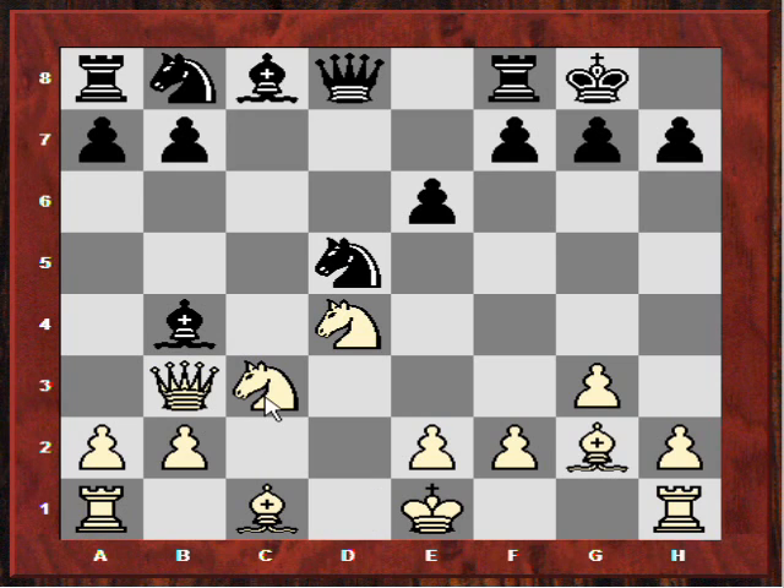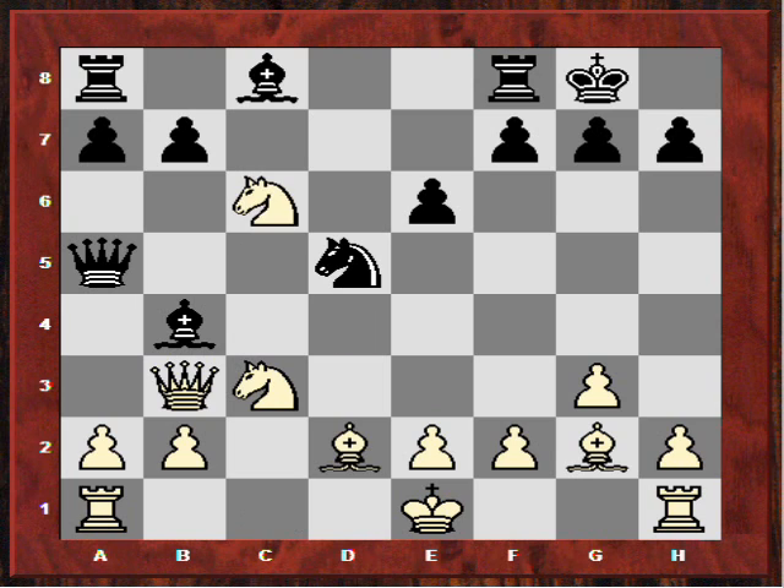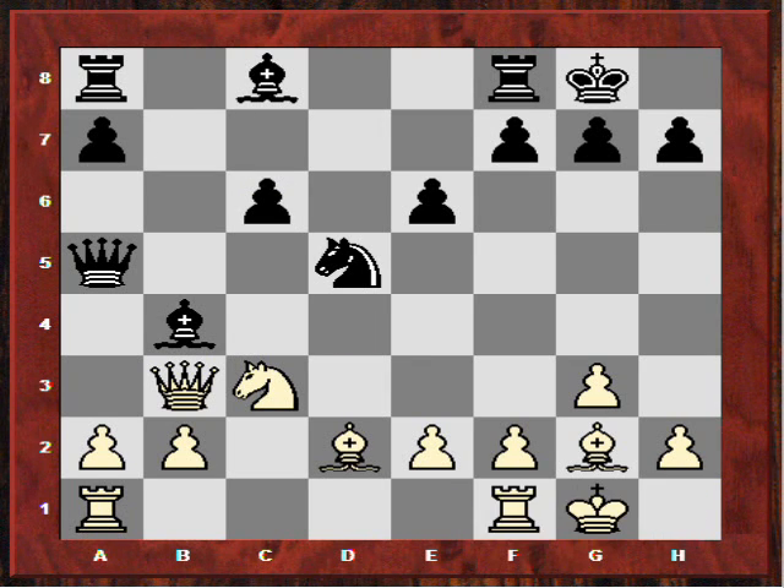Qb3 protects that c3 knight, puts pressure on d5, asking Anand what he's going to do about the knight. But he leaves it there and actually increases pressure on c3, reinforcing the pin. After Bd2, Nc6, and after Nxb castles, Anand takes on c3. So we end up with a symmetrical pawn structure, but white has the pressure and also the bishop pair.